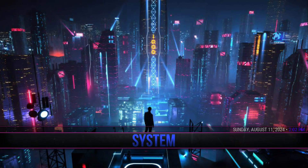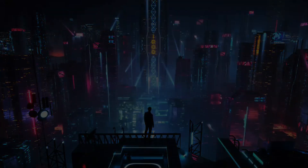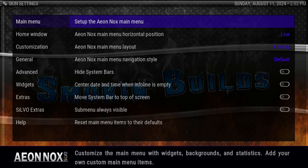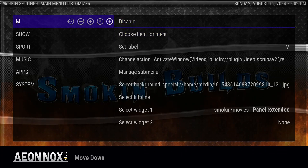Whenever you get to a new setup, I would recommend you go into your skin settings and just see what you've got going on. So once you're at the main menu, go to set up the main menu and you can see what you have. We only have one, two, three, four, five, six main menus. And as you can see, we do have widgets.